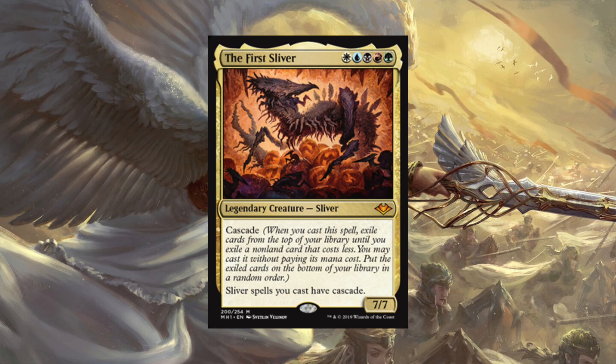Do you think this one's modern playable? Because of the cascade ability, it's possible. Being able to get a 7/7 out on turn five and then cascading into something like Cloudshredder Sliver - which is new for Modern Horizons and gives slivers flying and haste - that's eight power on turn five. Modern is a very fast format so if you can ramp it out sooner it could see play. Otherwise we'll probably see a lot of combo-centric decks utilizing it. I can't tell if this card is for modern or for commander - hopefully not both.